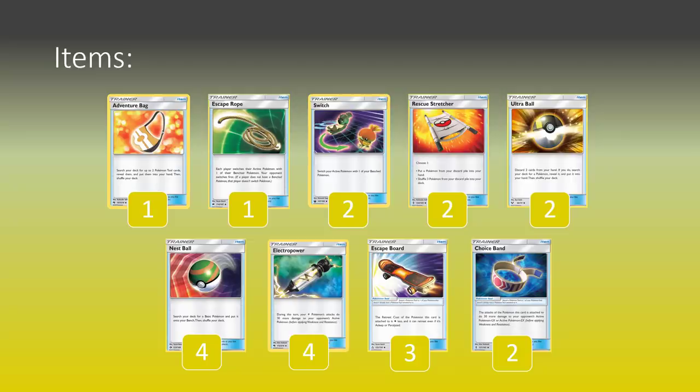On to the item cards - we are playing one Adventure Bag because we're playing four Volkner in the list. Pulling out the Adventure Bag helps us pull out two tools at once for extra deck thinning, and means we can get that early Choice Band if we're up against basic GX decks, or get multiple Escape Boards rolling. One copy of Escape Rope - in the early turns when the opponent only has one or two bench Pokemon, these ropes can make sure we're targeting things they don't want us to reach. Switch will help us move out of our Zapdos and into more Jirachis for even more uses of its ability. Two copies of Rescue Stretcher to recycle Zapdos pieces or the Zebstrika line. Two Ultra Balls to help lower our hand size for Lillie sometimes, and extra searching. Four Nest Balls to get pretty much everything else. Four Electro Powers for big damage-boosting turns. Three Escape Boards for obvious synergy with Jirachis, and two copies of Choice Band for damage buffing.